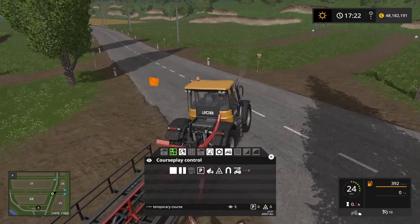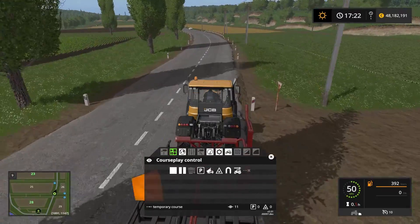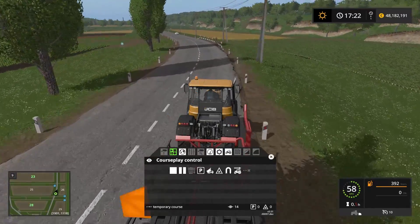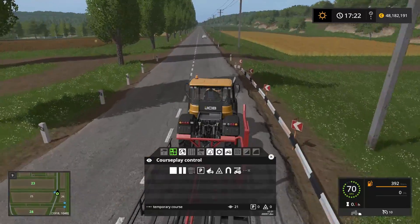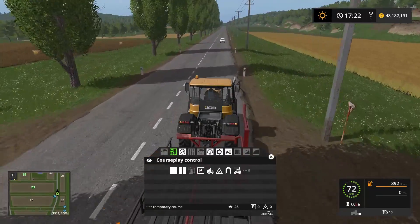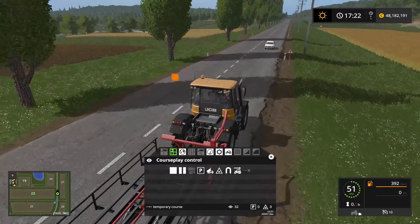So now we're ready to drive. We're going to drive this way, and remember we are driving on a road with AI traffic, so do stay on the correct side of the road according to the map you're on. If it's a UK style map you want to be on the left side, and if it's a European style map you want to be on the right side.